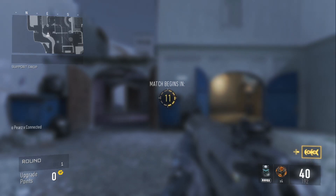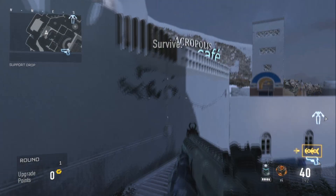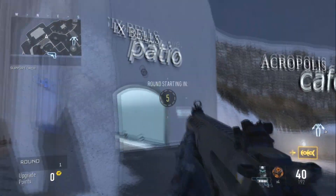Hi guys, what's going on? It's GameMyTutorialsHT here, and in this video I want to show you a high barrier glitch on the map Terrace after patch. Yes, this is after patch, and it's definitely the best glitch you can do on Exo Survival. This only works on Exo Survival.